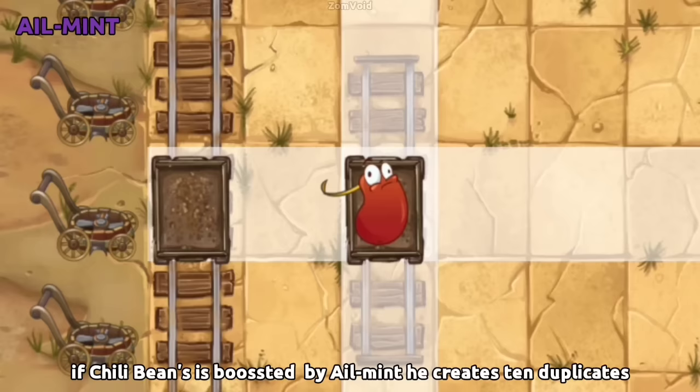When Chili Bean is boosted by Ailment-mint, it creates 10 duplicates with its Plant Food effect regardless of level.